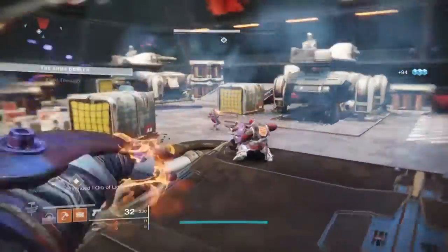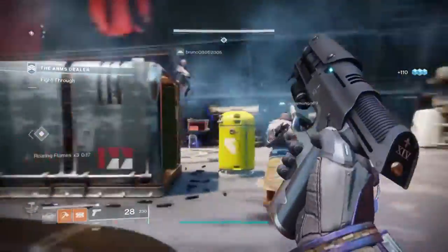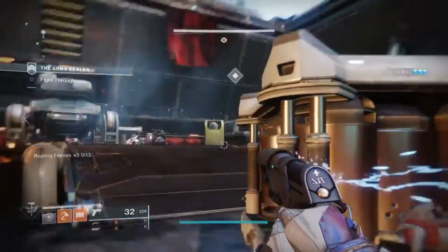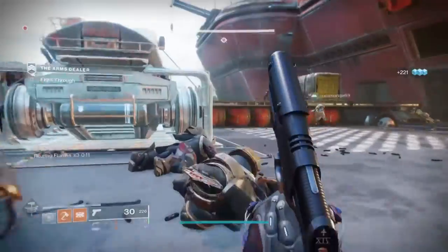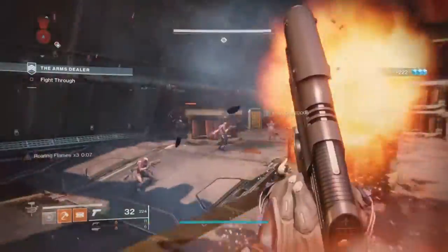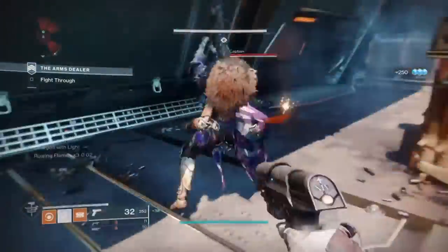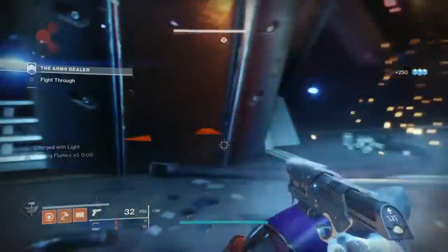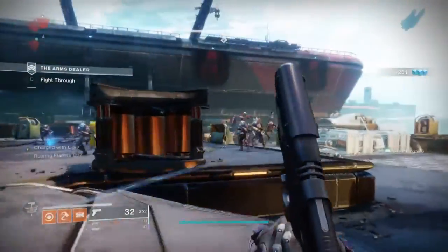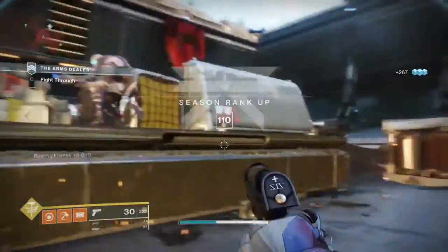For the secondary you have two choices. First, you can get another secondary that has Demolitionist built in so you can cover your back against a major or ultra that needs more oomph. Second, you can pick whatever weapon you want as long as it's fully masterworked. Your heavy can also be whatever you desire — no limitations as to what you choose — but having it fully masterworked is also beneficial if you have the chance.